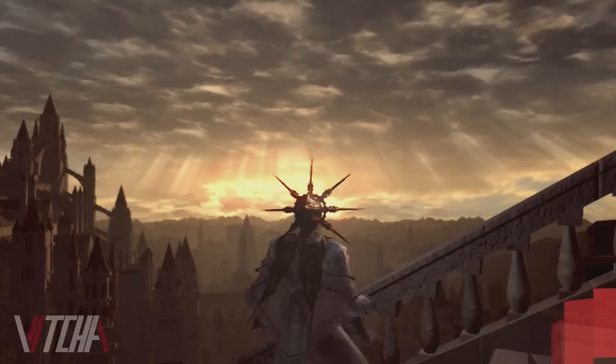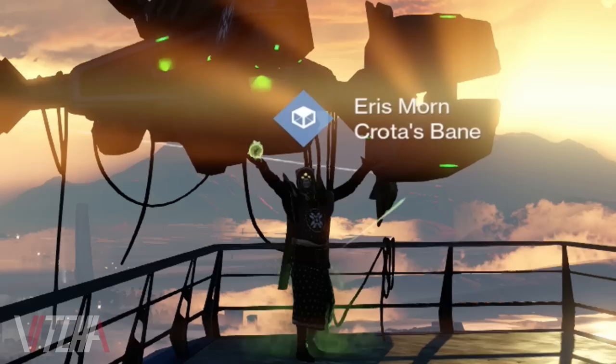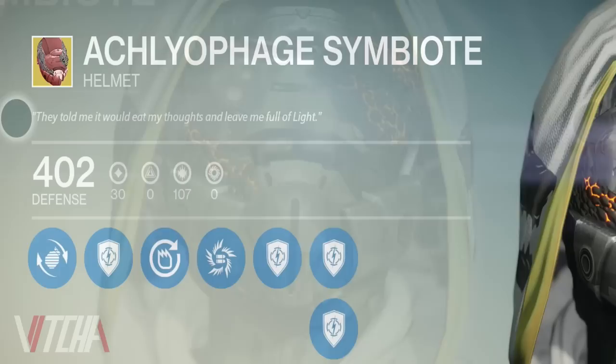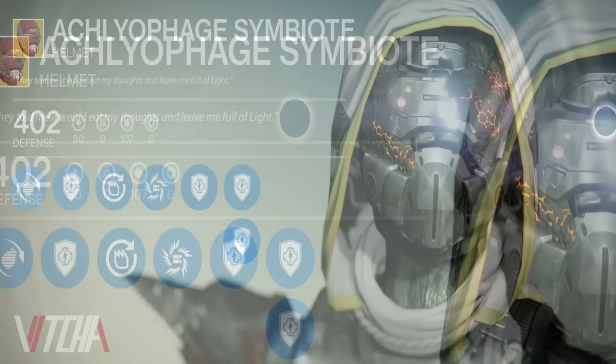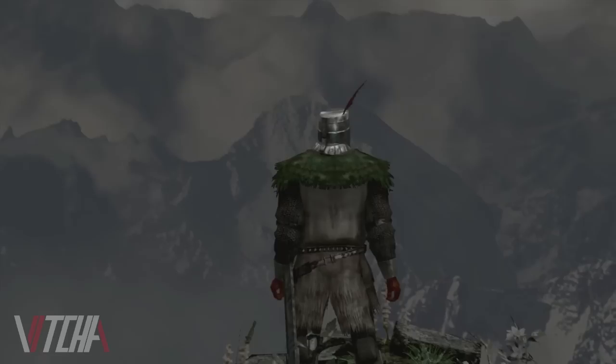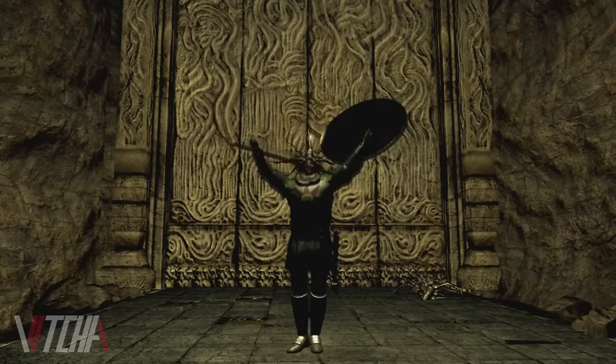In the previous 10 Things video for Destiny, I discussed how during development Banshee was influenced by FromSoftware's RPG Dark Souls. Well, there's yet another homage to Dark Souls in Destiny that I left out: the hunter exotic helm, the Aecleophage Symbiote. When inspected, this helm can be seen pulsating with what appears to be a parasite attached to the mask. The item description reads, "They told me it would eat away my thoughts and leave me full of light." This helmet and description is a direct reference to the character Solaire in Dark Souls, who is found with a parasitic creature called a sunlight maggot attached to his head, having gone mad in his search for light, to be grossly incandescent.